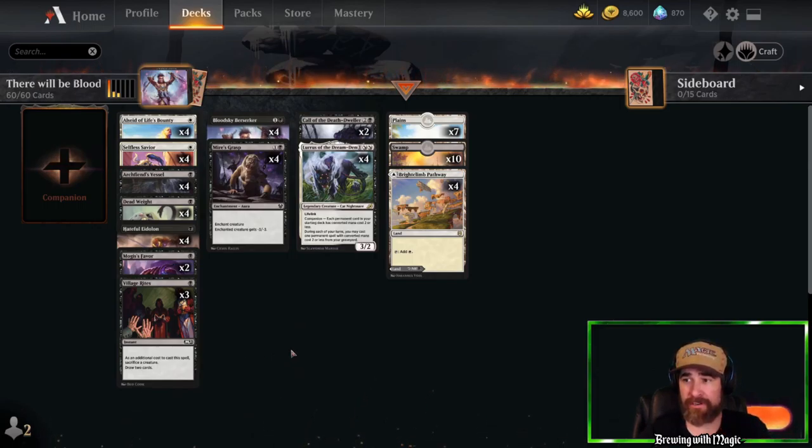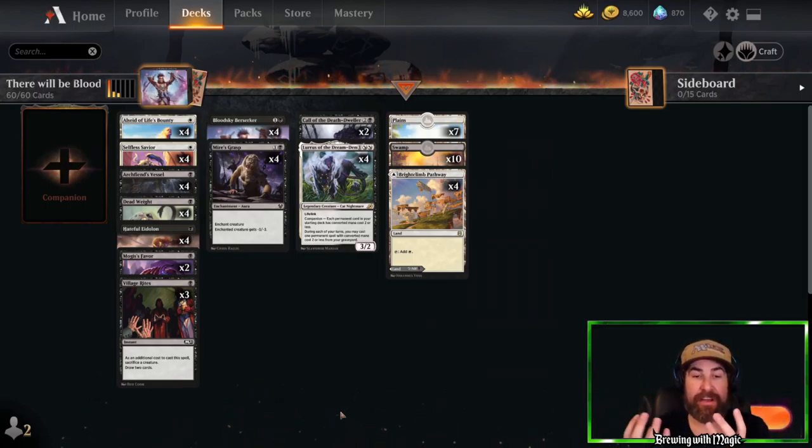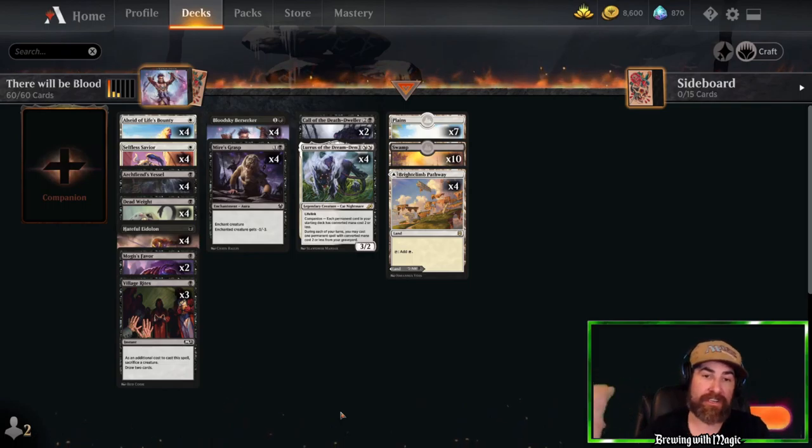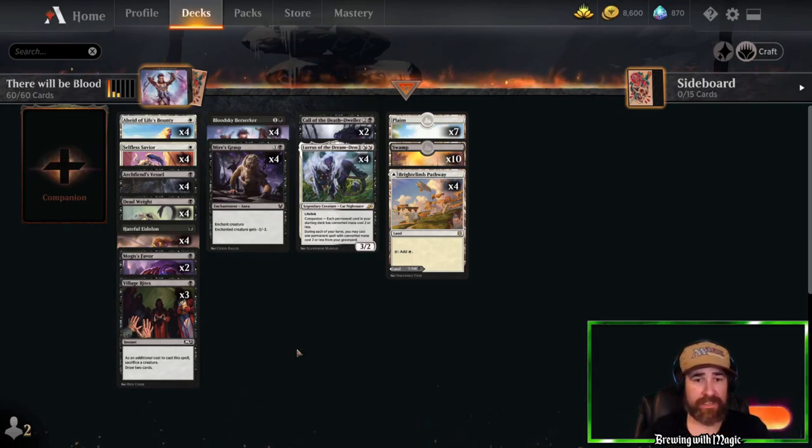The whole point of the deck is lots of valuable one-drops early, then get Blood Sky Berserker going, throwing two spells a turn, putting counters on it and destroying opponents fast. With Loris on the board, as long as you don't draw a land, whatever you draw plus whatever's in the graveyard gives you two cards and puts tokens on Blood Sky Berserker. We only run 21 lands because we only go up to a three-drop. Please subscribe to the channel — it's completely free — give the video a like and comment below.